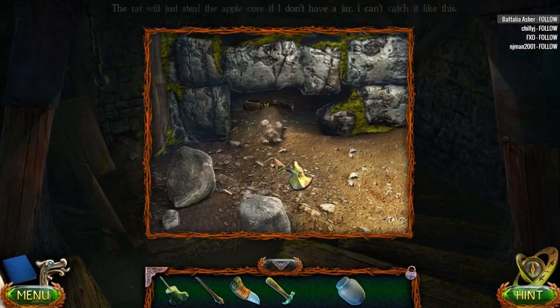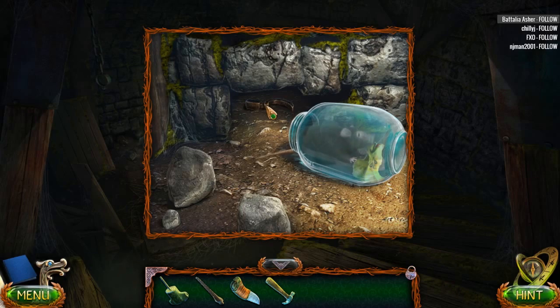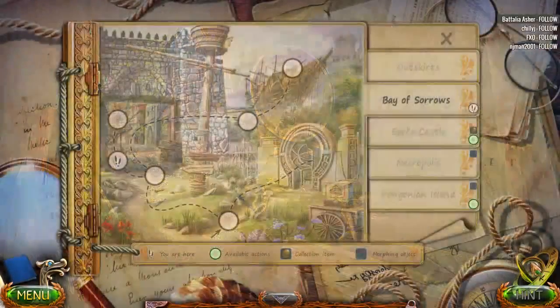The apple - maybe for this rat? We have a rat, a jar, and an apple. I thought the rat would like that apple core - why wouldn't he want cheese? Get in there, mister. We actually get to keep the rat in a jar - nice, nice, nice!